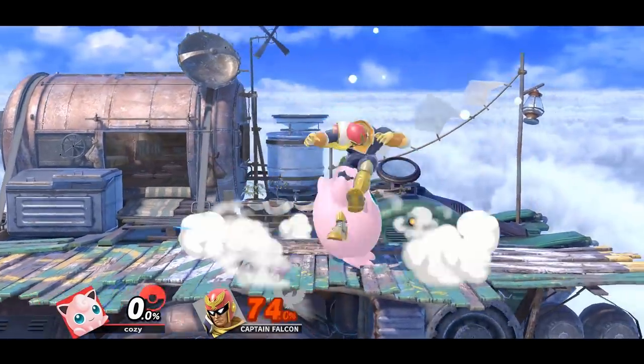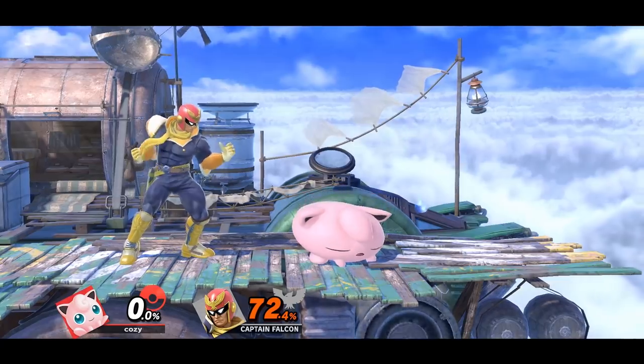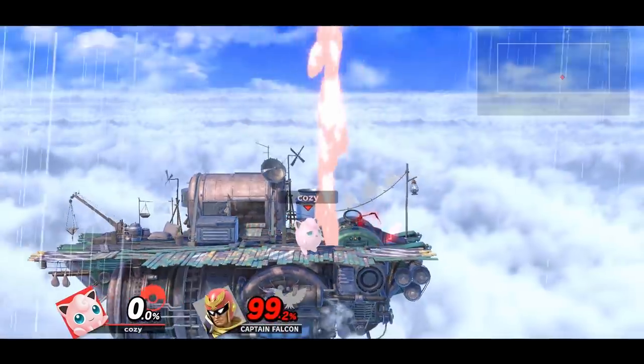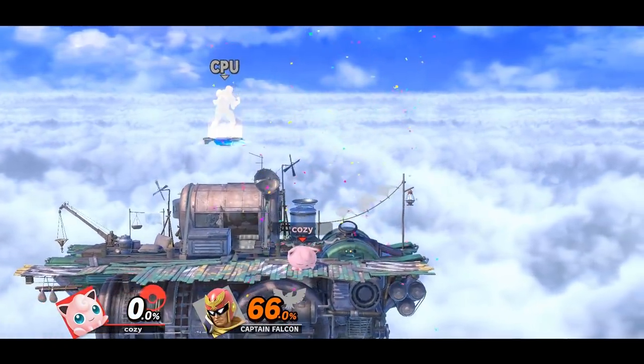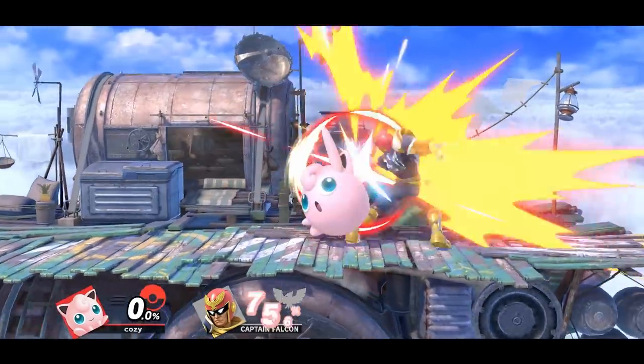Drill rest is a true kill confirm for Jigglypuff. The timing is a bit tricky since you cannot land every hit of down air — Jigglypuff has to land before down air finishes in order to properly get a rest in. And for a slightly easier rest kill confirm, you can choose to land with up air and then follow up with the rest.